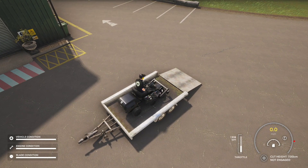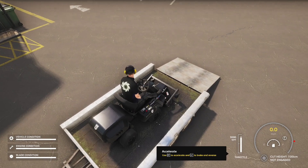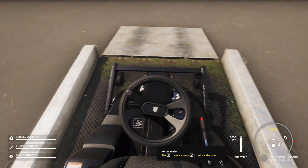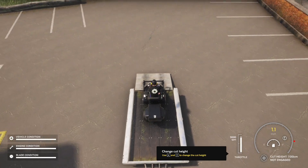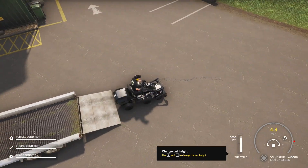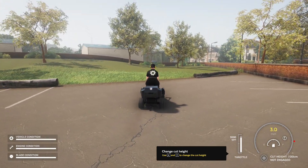I can change the vehicle's throttle settings — I'm throttled all the way up now. Let me change my view — there's first person view. Let's go back to third person. Look at me, I'm driving off the trailer.